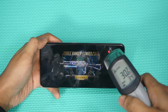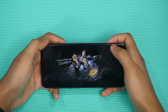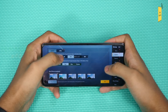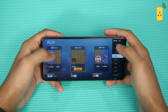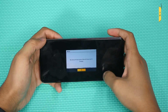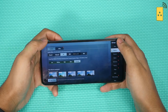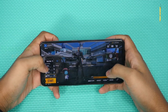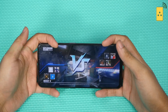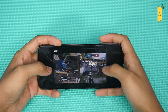Temperature rising to 34°C as gaming begins. Going into settings — graphics set to HDR Extreme. It's realistic settings. Dual speaker noted, lower down. The sound coverage is better. At 60fps, it's all fixed and running super smooth.